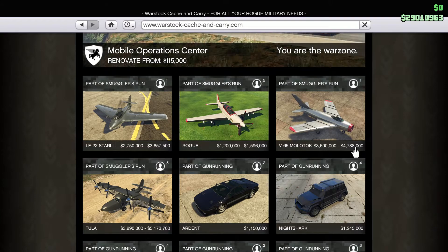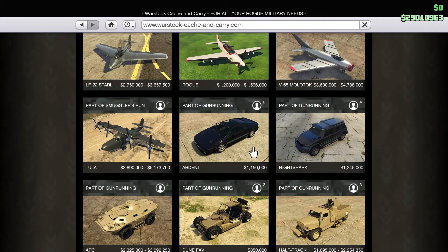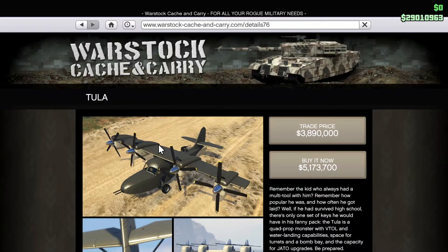If you go into the Warstock, as you can see, Warstock has four new aircrafts added. Now if you do the missions and you unlock them, the trade-in price is gonna be a lot cheaper than the straight-out buy price. I don't like doing work in games, so I'm just gonna spend the money and buy them.